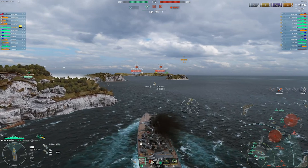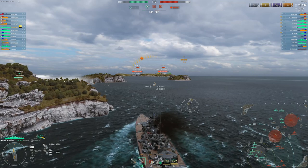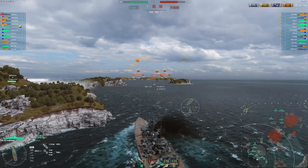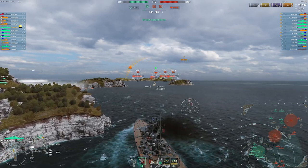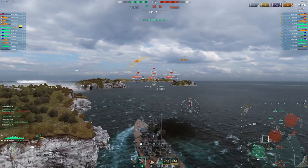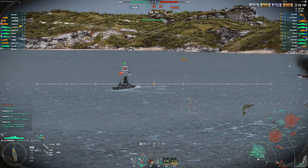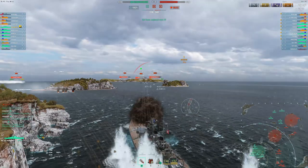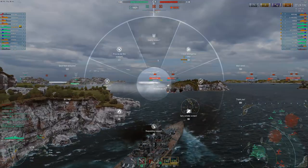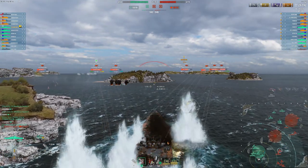We're trying to get into secondary range. In a Kurfürst especially, you want to be in secondary range — that's where your guns are going to have the most impact. You're going to get your secondaries going, and these are really good secondaries. You don't need IFHE to pen 32mm with them, so you kind of tear up enemy ships when you're in secondary range. As you can see, there's a Smolensk and Des Moines on the flank — that's really bad.